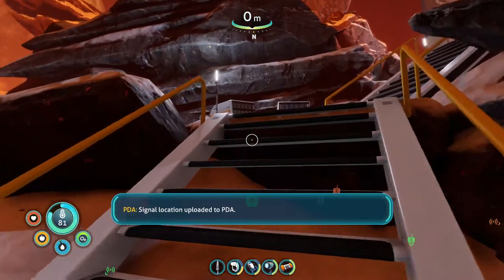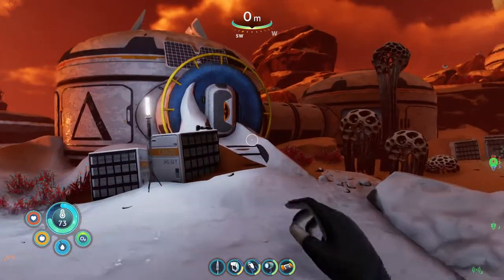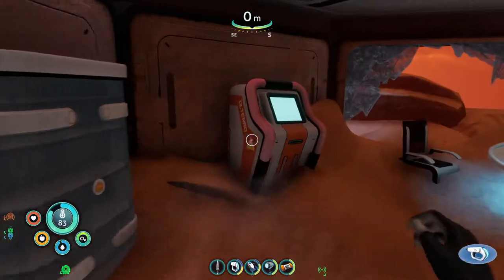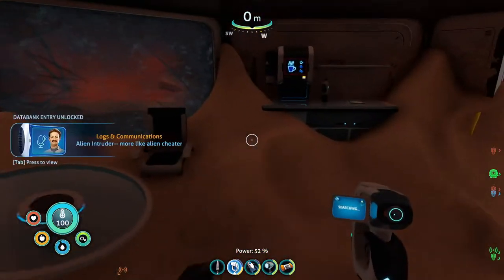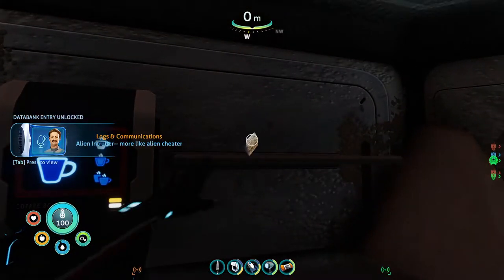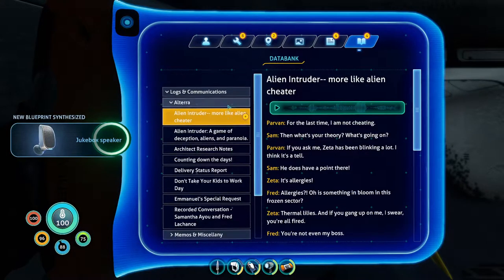This is a Delta stage — signal location uploaded to PDA. Can I open this? That voice — I remember that voice now. I remember that voice, I'm not going to say anything though. The alien intruder. Let me hear that — alien intruder. For the last time, I'm not cheating. Then what's your theory? What's going on? If you ask me, Zeta's been blinking a lot — I think it's a tell.